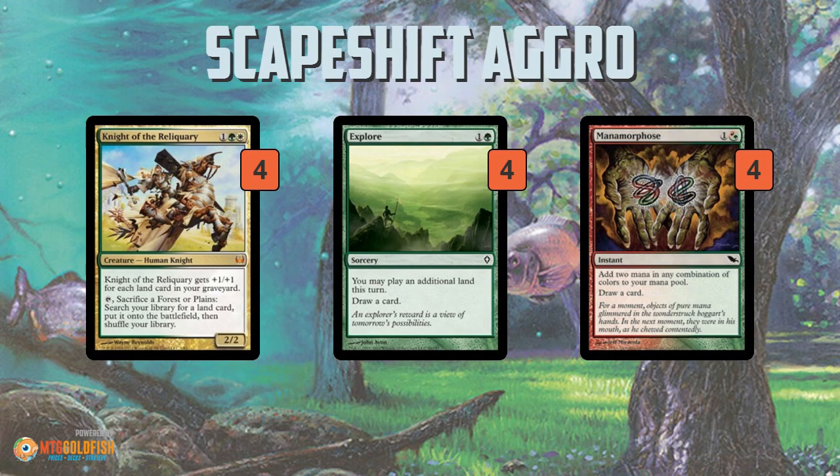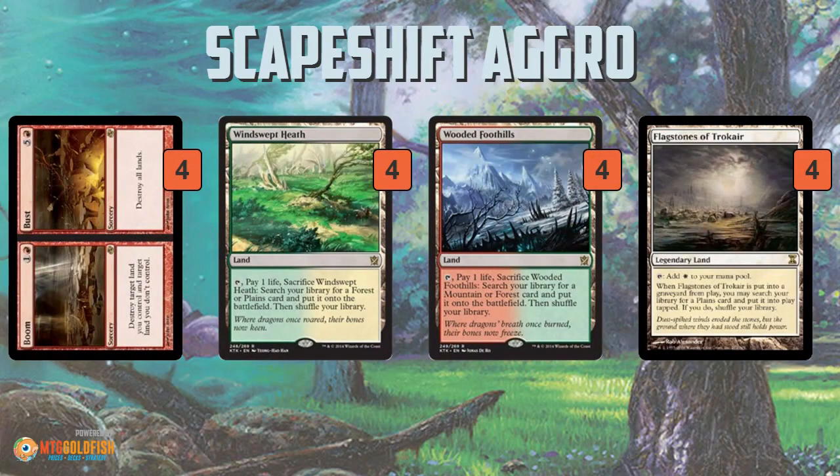There's tons of damage potential there, plus you're growing your Knight. Explore is really weird in an aggro deck, but for two mana you get to play an extra land, it doesn't cost you a card because you draw an extra card. And then Mana Morphose is just a way to keep cycling through your deck and fix your mana a little bit.